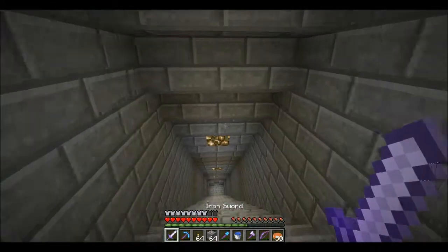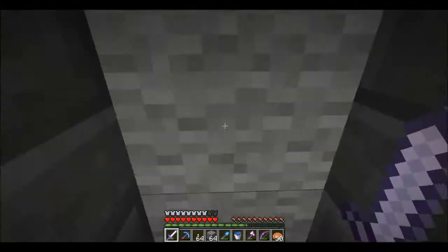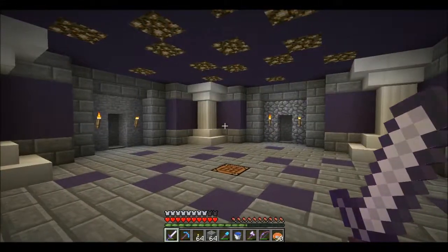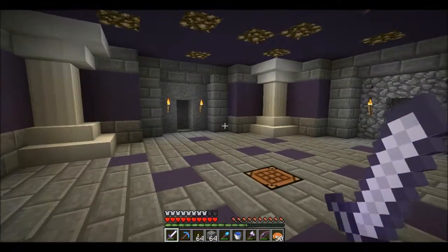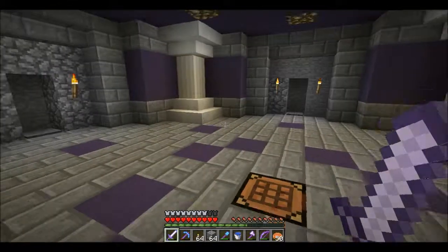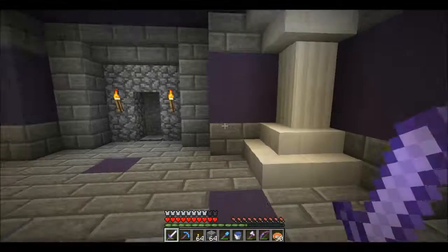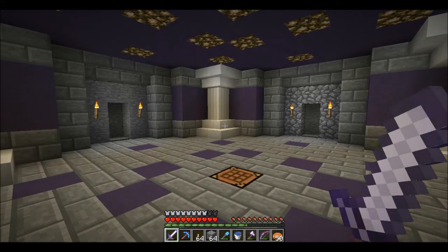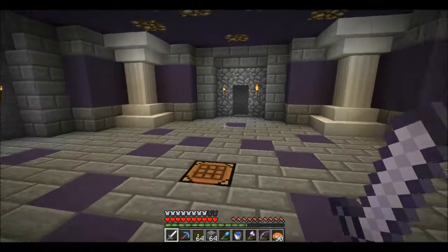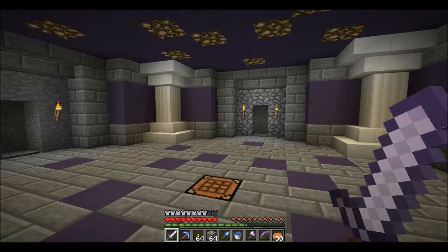That will probably do it for the episode. Next episode I'll explain a little more what I want to do with this base because we'll be working on expanding it. It's going to basically be a bunch of circles like this — this will be the smallest one — in kind of a grid-like pattern. I'll show you guys next episode. Some more things to expect very soon: one of these three openings will be turned into an iron farm — that'll probably be episode three. Episode four we'll probably do some more decorating like we did this episode. Hopefully you guys enjoyed and I'll see you next time. Later.